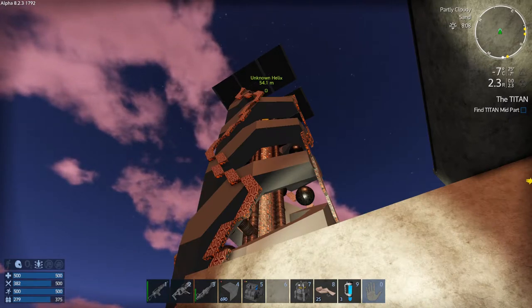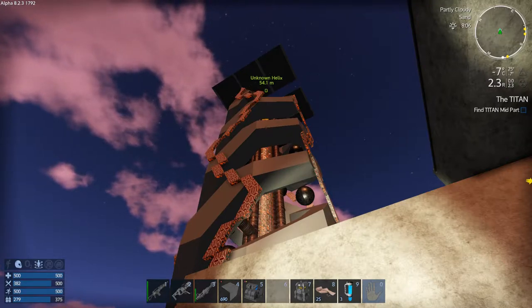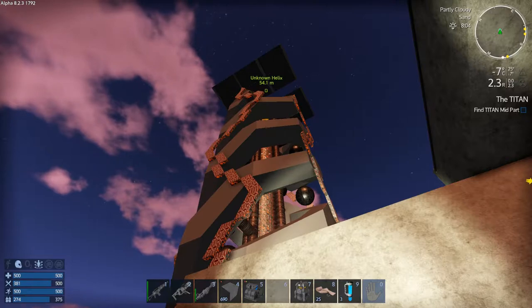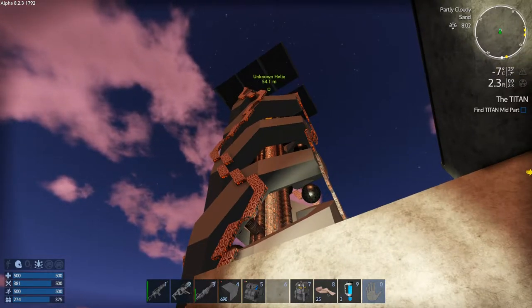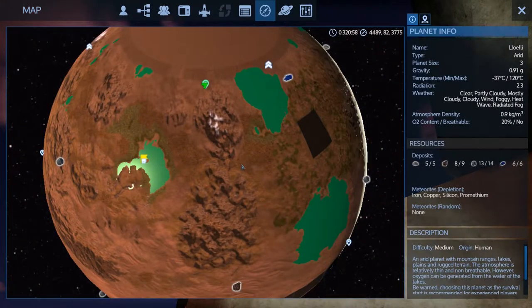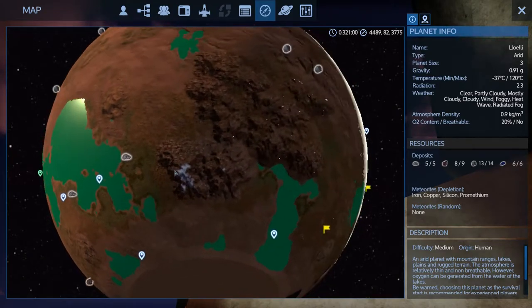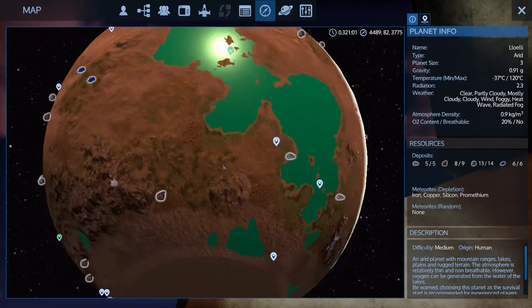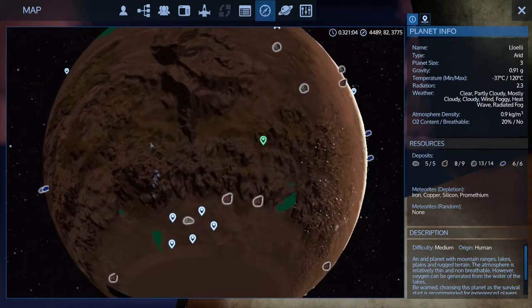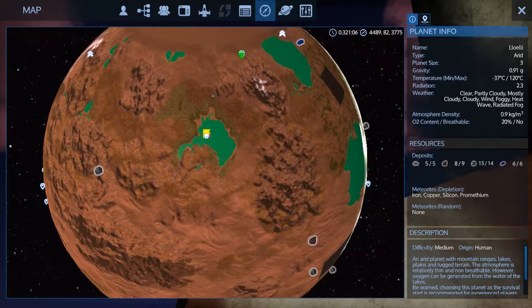Hey GTI fans, welcome back to another episode of Period Galactic Survival. This is your host Zealot. We are here today doing the alpha-8 arid start. Last episode I was going to take over the village but decided not to because it was way too far south and didn't get any daylight. I wanted to make my main base on the planet like an ore bunker out of a captured POI — I hardly ever do that sort of thing, but I did it on Epsilon Row too.